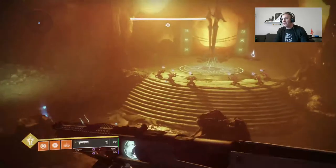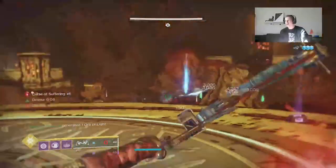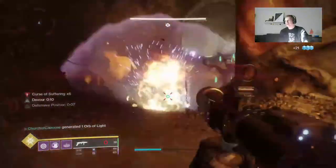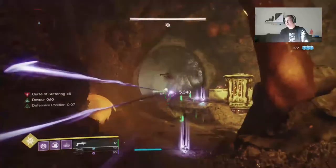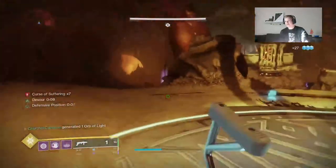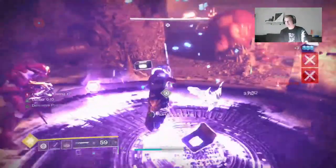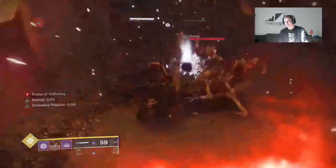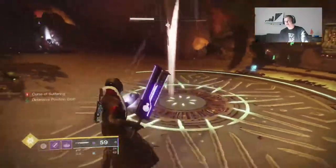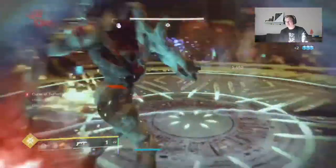To do this encounter legitimately, I'd suggest using Mountaintop, Trinity Ghoul with catalyst, and a sword. If you don't have Mountaintop, use a sniper — though snipers can be too flinchy. The point is to have something to easily deal with those Knights up above. I ran Devour: consume a grenade, get tons of kills with Trinity Ghoul, constantly get health back. Grab one orb, slam one at a time — much more manageable. I also suggest Fallen Guillotine or a sword with Relentless Strikes or Whirlwind Blade.